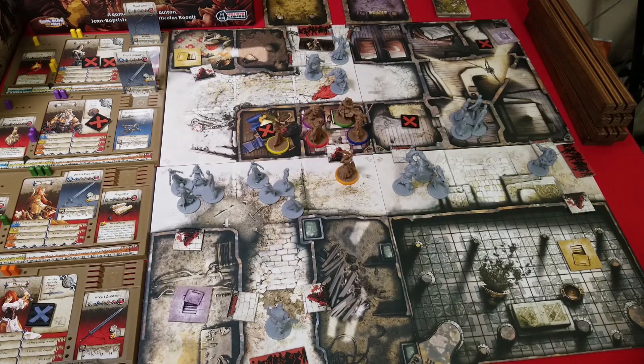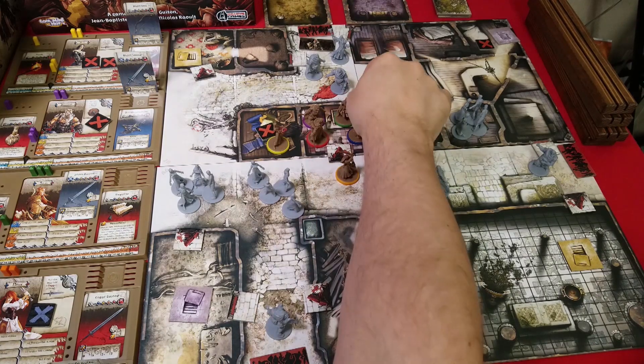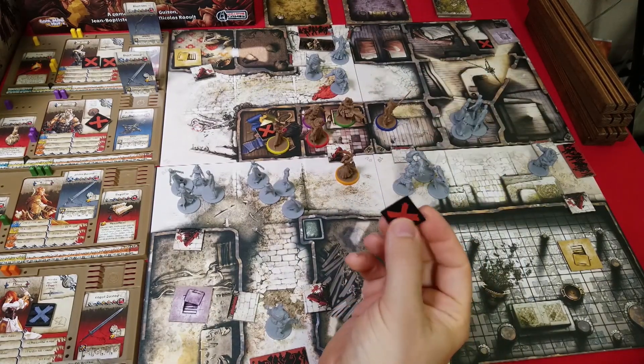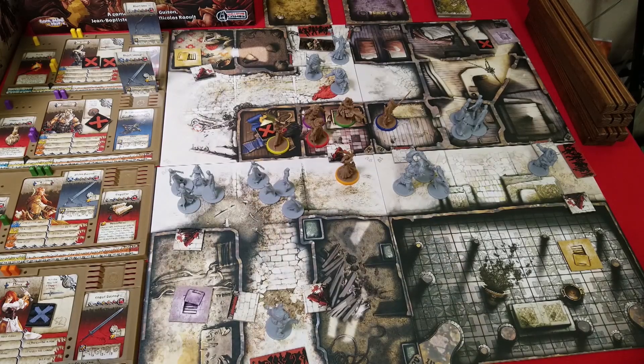He's nearly about to level up. So he still has two actions remaining. What he should do is grab an objective so that he can level up. Let's have him move one for his second action. And for his third action, he will pick up this objective. And that gives him five experience points, taking him to 11.